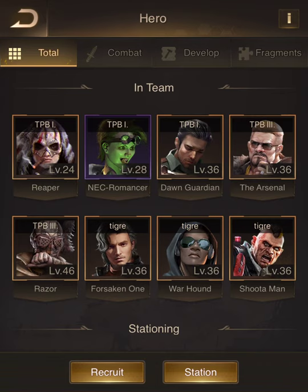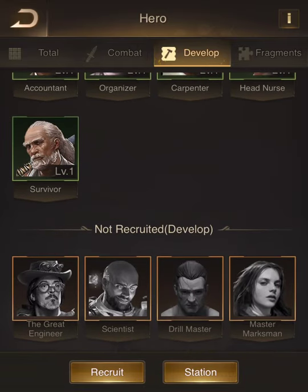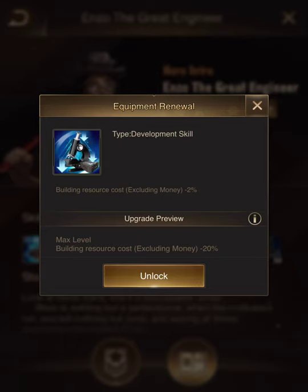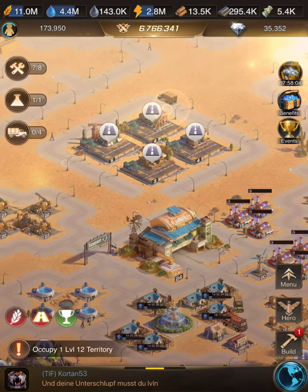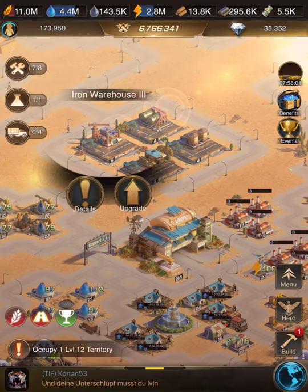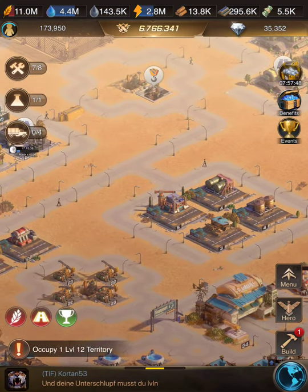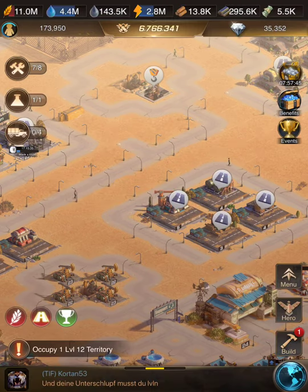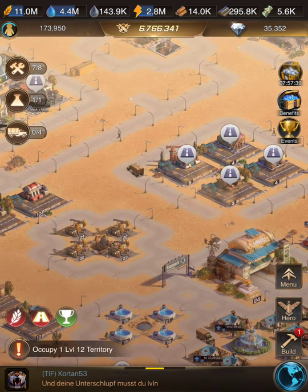There is another hero — unfortunately I don't have it — called Great Engineering. This gives you minus 20% RSS cost. If I had this, it would have prevented me from needing to level up my iron warehouse to level 6. I wouldn't need to spend 99 million. Unfortunately I don't have it, so I need to level up my iron warehouse to level 6.